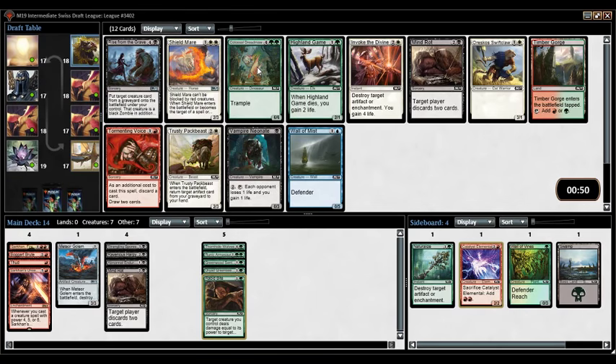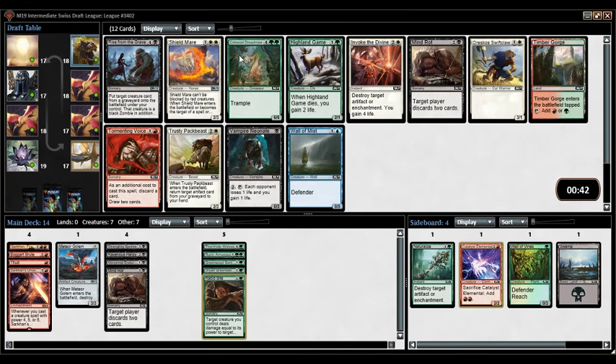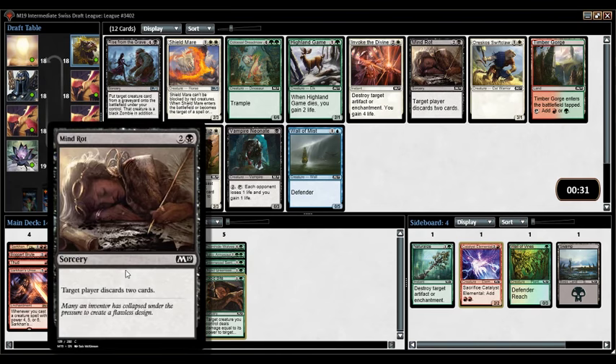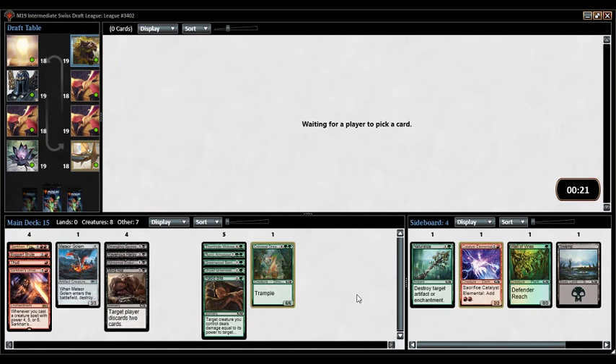Here's a cool pick: Rise from the Grave, Colossal Dreadmaw, possibly a red-green fixer. Not a lot of other decks interested in splashing. Colossal Dreadmaw is good. I have maybe two black cards and two red cards I'm super interested in, so I'm still back and forth. Rise from the Grave I like better in decks with tons of removal, and I really do like the first Colossal Dreadmaw — so I'm going to pick up Dreadmaw. It's a good creature, a good finisher.